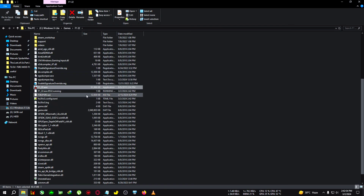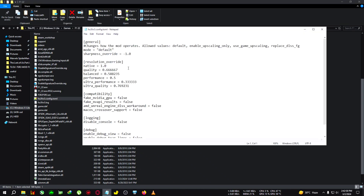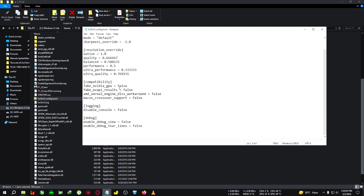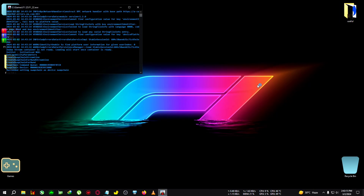Open then close, and now we're going to edit the FSR3 config. Also, I have not fully recovered from my cold yet so my sound might seem a little different. We're just going to change the fake NVIDIA GPU option to true, then click on File and Save. Now we're going to run the game.